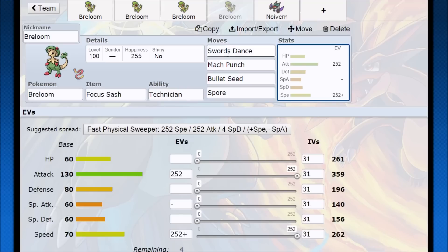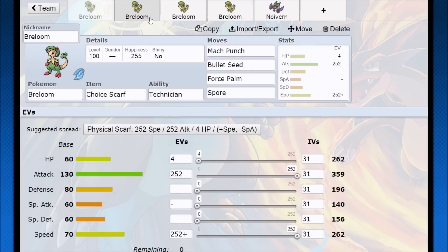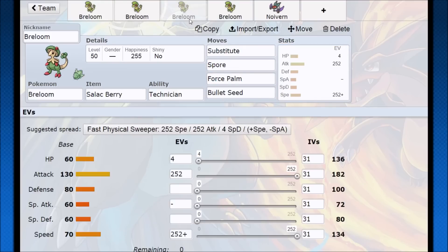Just to give you some ideas of what Breloom can do: after that you can do your Spore setup, you have Swords Dance, Mach Punch, Bullet Seed — that will take care of almost any Pokemon, and once you're set up it's very good. So a lot of options here for Breloom — it can run very differently, but pretty much you're going to want to focus on Spore, focus on speed, and then focus on one-hit KOing or getting tons of damage on a lot of Pokemon. If you guys enjoyed the video, that's how you use Breloom.